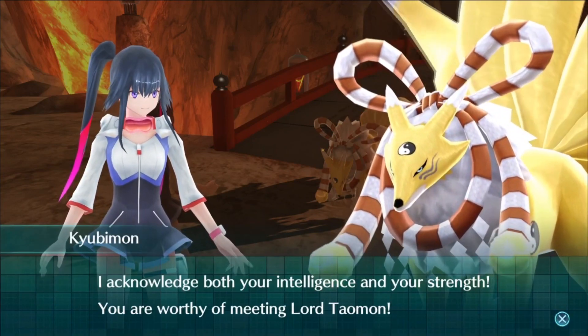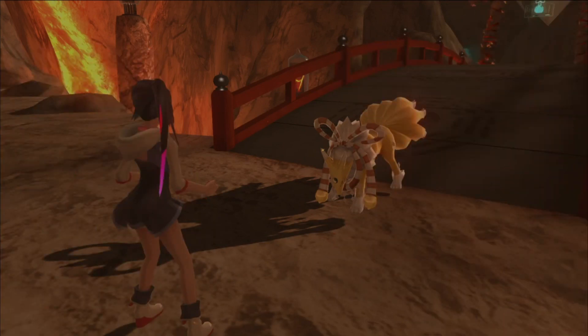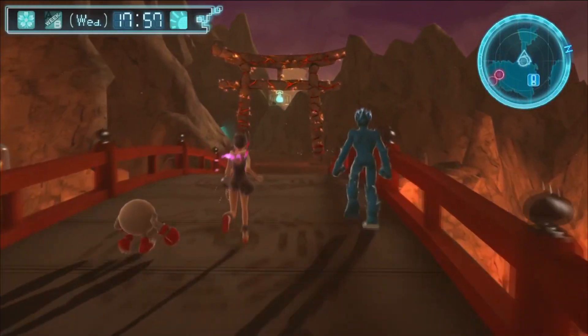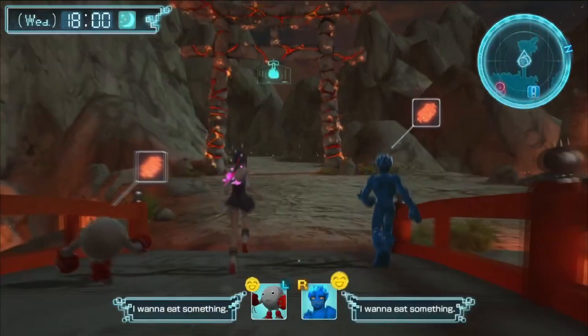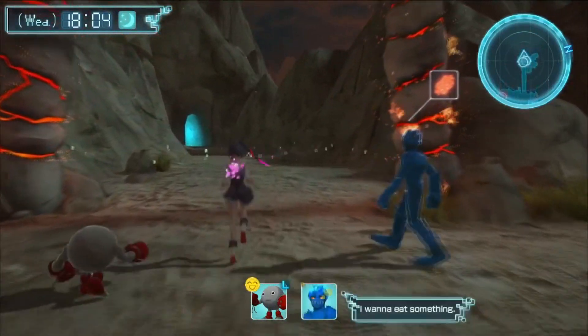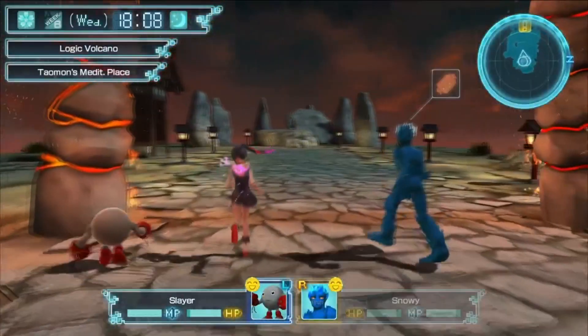Thank you for acknowledging my intelligence and strength — I'm worthy of meeting Lord Talmon. Lord Talmon sounds like a very terrifying opponent given that they're an ultimate Digimon. Because Talmon — we've had in the past. In Digimon World 3, we had a Talmon — it was the evolved form of Cubimon. You guys are hungry? We'll feed you, don't worry. But first let's go to Talmon's place and figure out what the hell they want us to do.